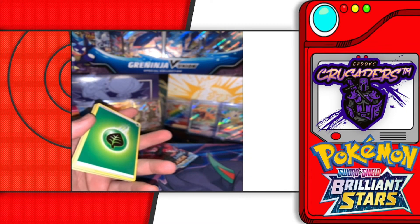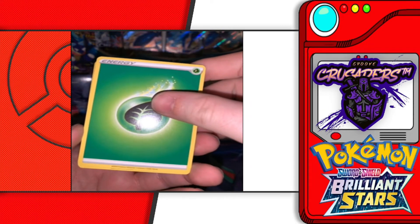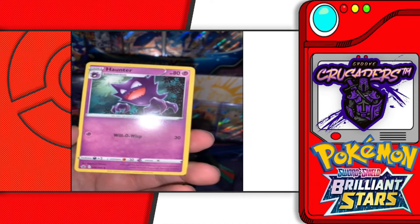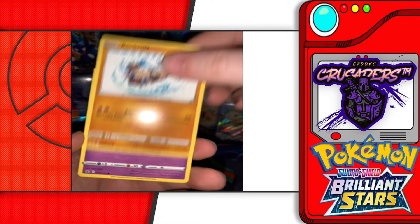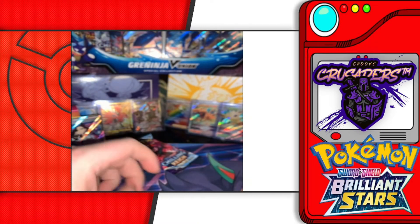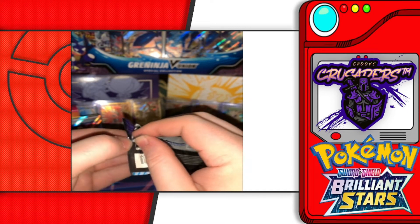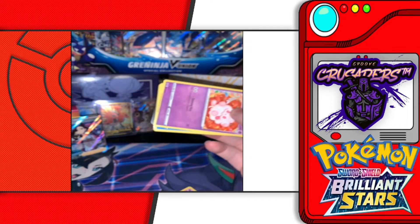Correct me if I'm wrong as a noob, but that was our first green code card. I've been told that white codes mean there are rares associated with them — I'm not sure. Let's find out. Chilling Reign pack two: Leaf Energy, Klara, Hunter, Doctor, Spheal, Altaria, Rockruff, Shuppet, Castform Snowy Form — a reverse holo Caitlin — and a non-holo rare Aggron. We got through five packs with hits and the sixth one didn't have a hit — can't complain about those stats.